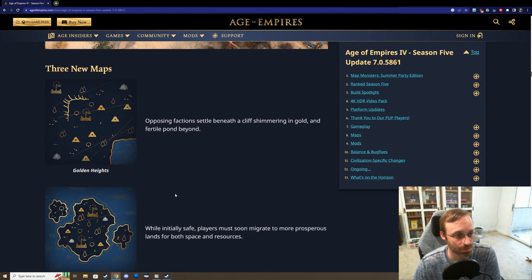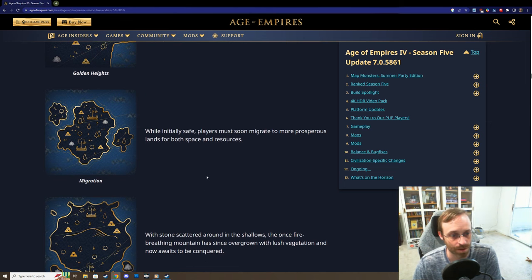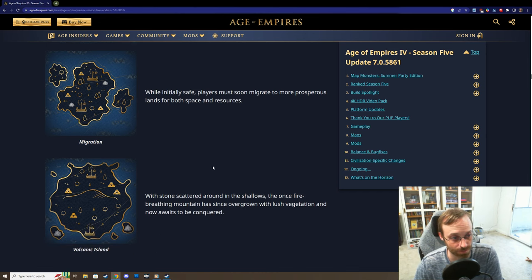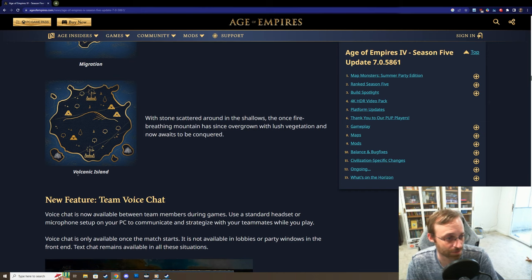Here are the three new maps. Golden Heights looks like it has slight water, lots of gold, and maybe a tucked-away sacred site. Migration looks cool - you start on a small island and have to sail to the main continent where there are actually good resources. And Volcanic Island has stone on small shallow islands just off to the side. Looks interesting.